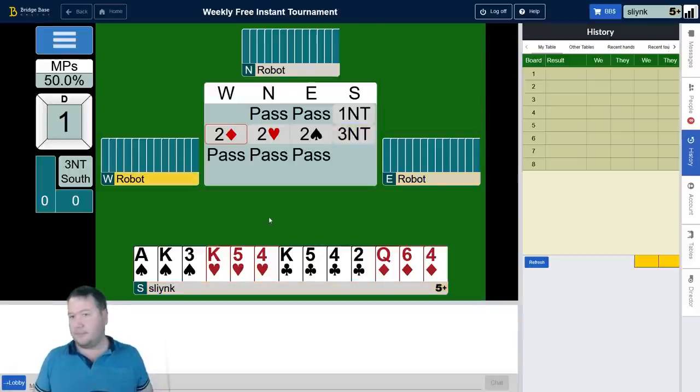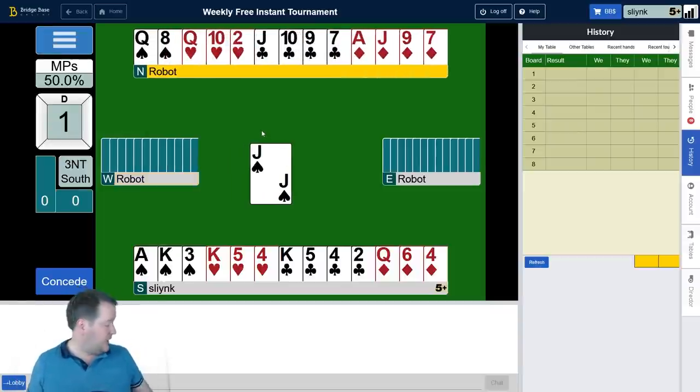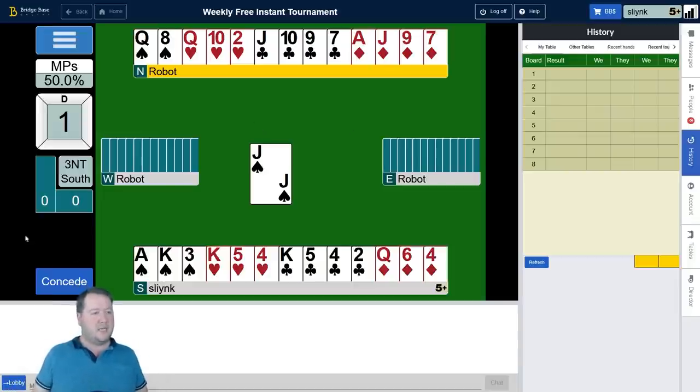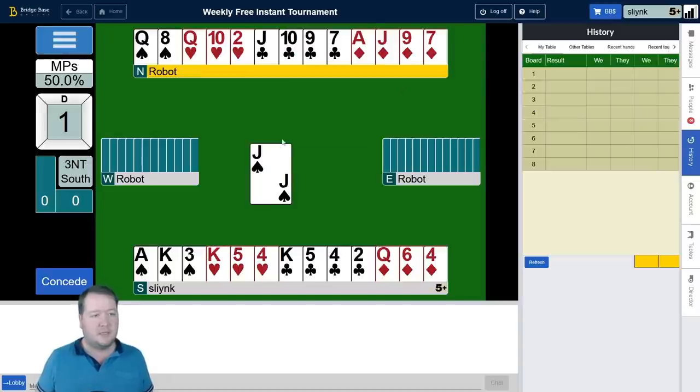Forcing to three no trumps just means keep the auction going rather than actually having to play three no trumps, but I got both stoppers so three no seems pretty normal. We've got 10 opposite 15, so 25 — two passed hands — but East volunteered spades. Missing points could be like 10 and 5, or 9 and 6, something like that.